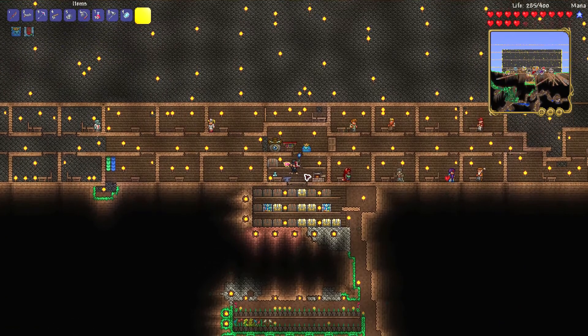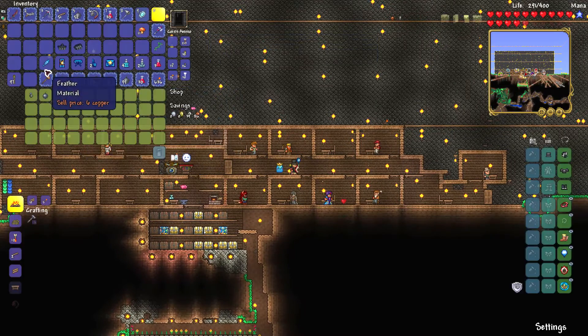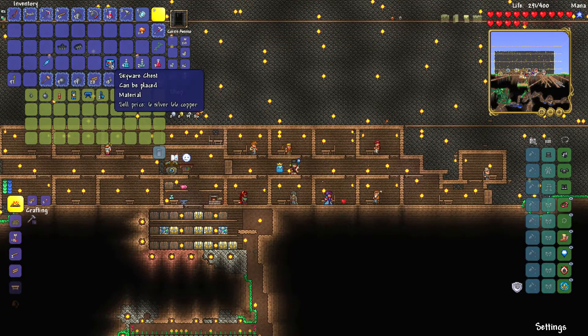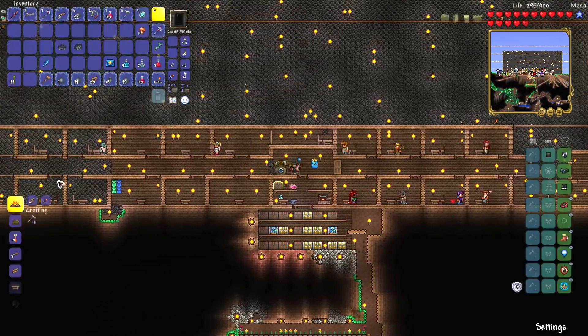If you want to combine shoe spikes with climbing claws, you need to unlock the Goblin Tinkerer NPC. Once you have the Goblin Tinkerer NPC, you can buy a Tinkerer's Workshop.